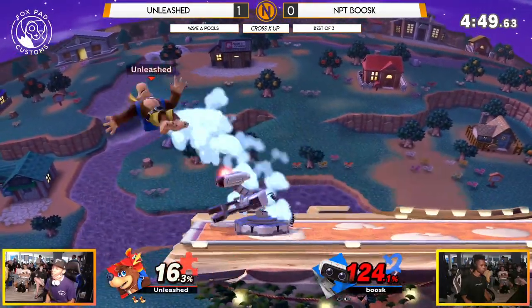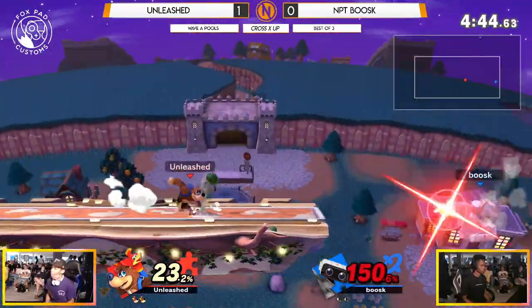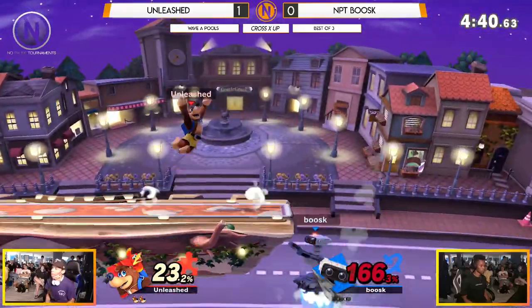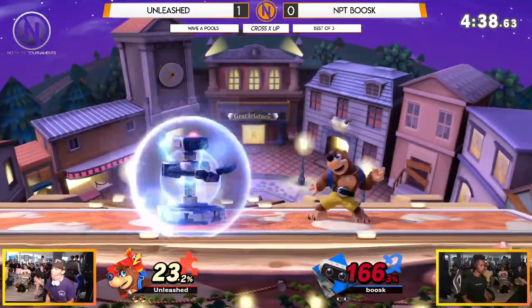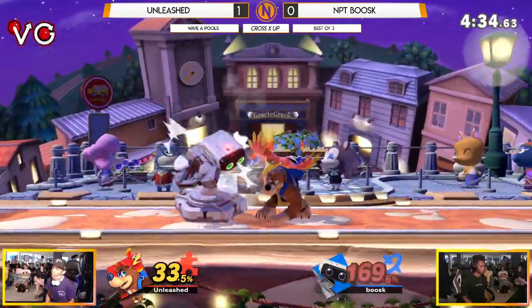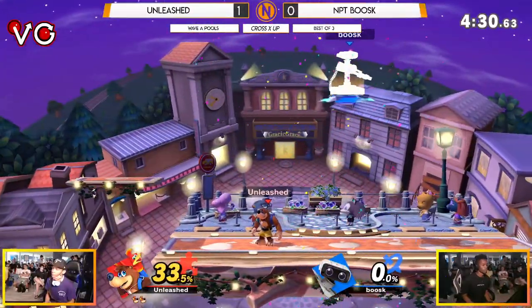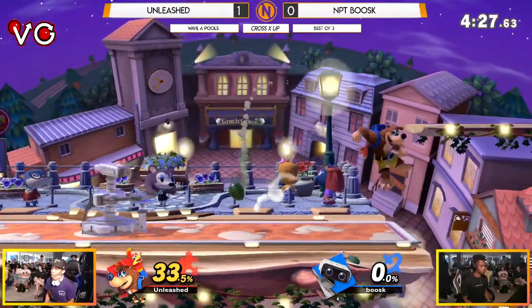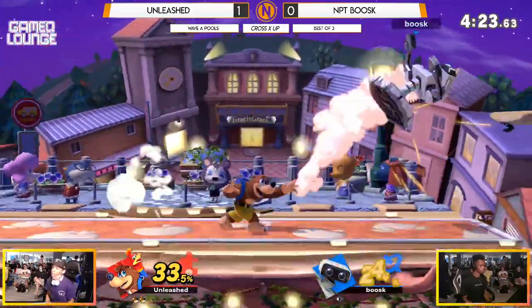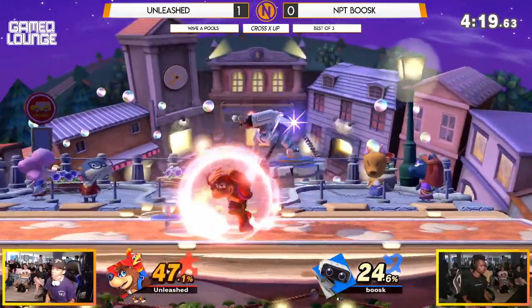Boosk sitting in the corner. That up smash with a ton of lag — Boosk is definitely going to take advantage of that, but he is swinging far too much and not respecting the Wonderwing as a comeback mechanic. Comeback to the stage, and it's paying off. Down throw into up smash — mixing it up a little bit this time. The option was precise from Unleashed, and now looking really dominant to start off Game 2. A beautiful stock lead with 24% damage already contained.